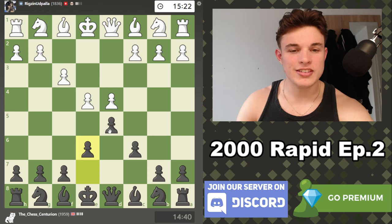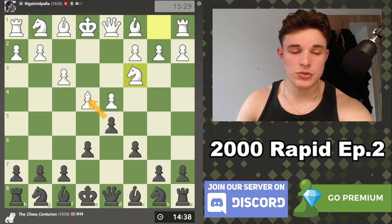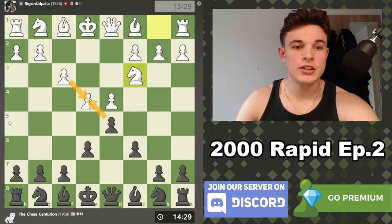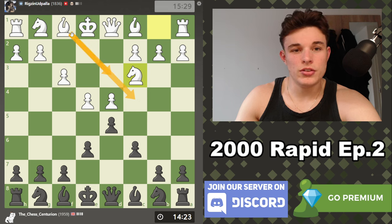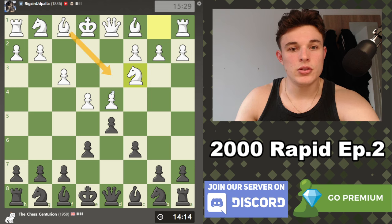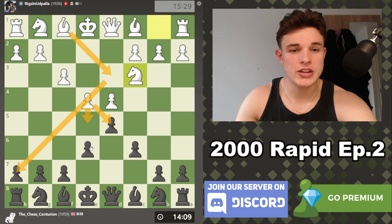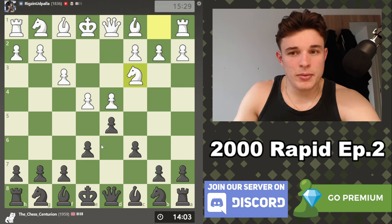I personally like going for the e6 line because if I don't take, white can't take back with the f-pawn. And if white can't take back with the f-pawn, why is the pawn even on f3? The queen can't get out, the knight can't go to its natural developing square, and the bishop has no obvious developing square because c4 and b5 are occupied by my pawns. If the bishop goes to d3, the only way to activate it is to take or push e5, which means the f3 pawn is doing absolutely nothing.